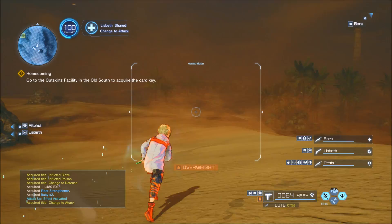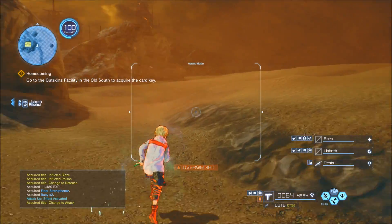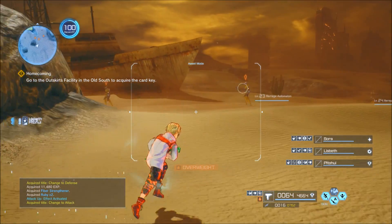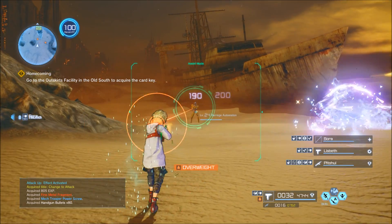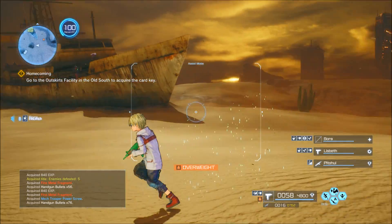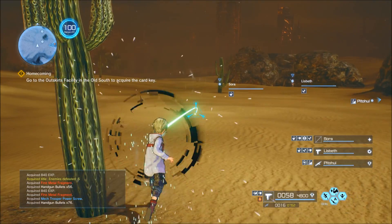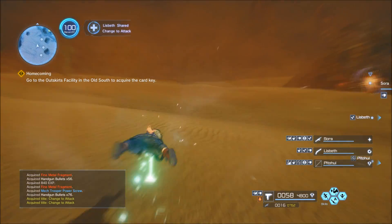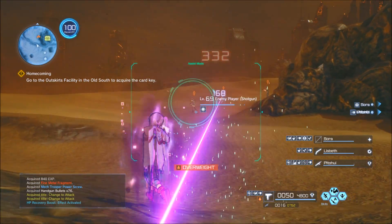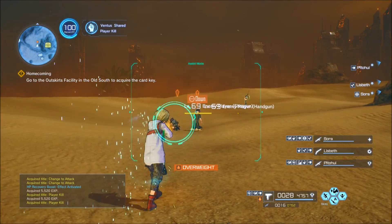If you have any items that boost your rare drop rate, equip those. Then run a circuit: go over to the shipyard, kill the three human player enemies there, kill the scorpions in the area, and by the time you finish all of that the Delinquent will have respawned. Rinse and repeat. As you fight the scorpions and player characters they'll drop unappraised items, so go in with the mindset that you already have your gear but keep an eye out for upgrades.